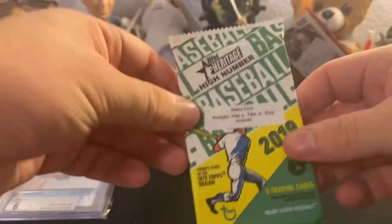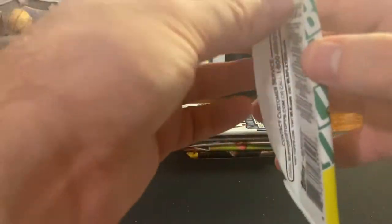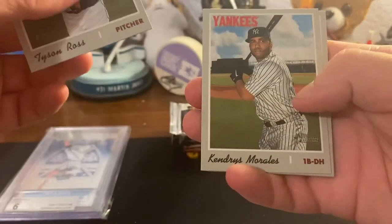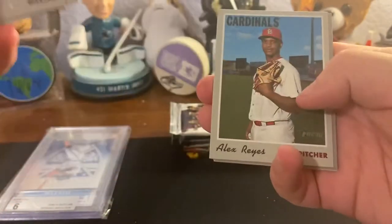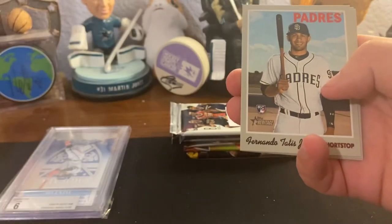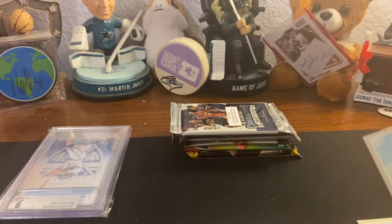We got Manaea, Brian Reynolds, Nico Horner rookie - not bad - neither is a Dubon and a Breyu. Here's a good pack - Heritage High Number retail pack. It'd be cool to pull a Tatis rookie or a Vladi. Tyson Ross, Morales, Palicki, Reyes, Yelich - oh, we actually got it! I was not expecting that! Good break so far.